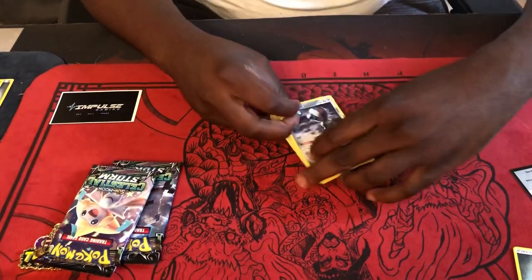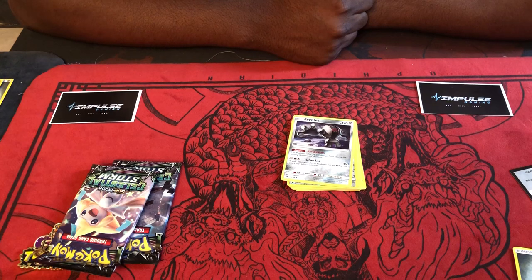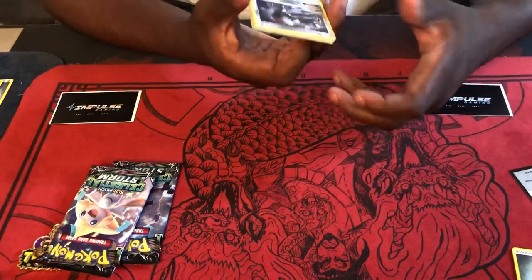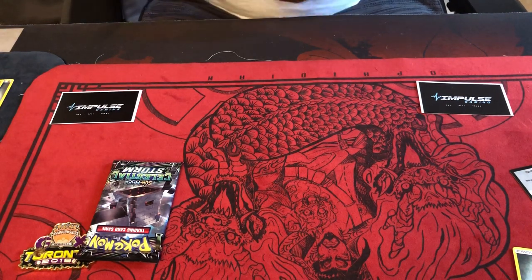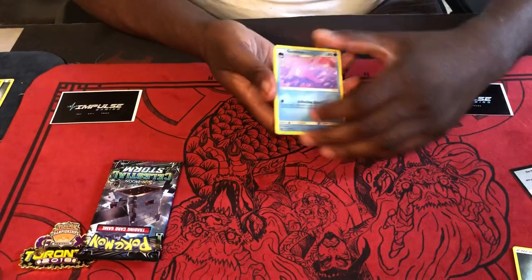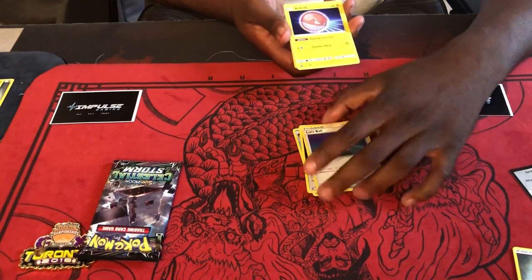Not too bad — let me see what Registeel does. Exoskeleton: this Pokemon takes 20 less damage from attacks. And Silver Fist for Steel and double Colorless: if your opponent's active Pokemon has any abilities, this does an additional 60 more damage — so 120 for three. Not too bad, but I feel like the other one is a little bit better because of energy acceleration. Next pack: one, two, three — oh wow.